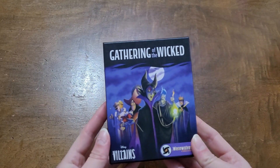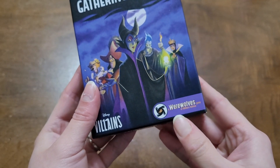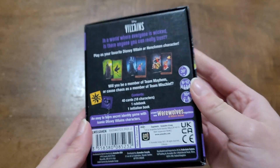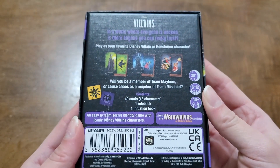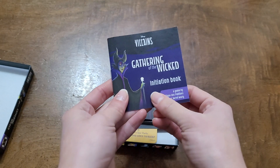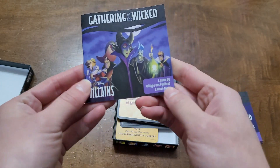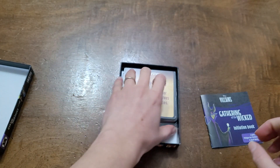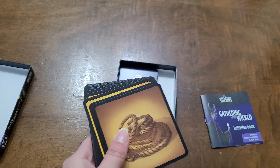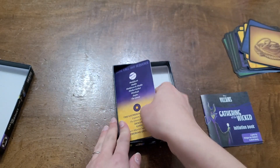Hello and welcome to this game overview of Gathering of the Wicked, a Disney version of the classic party game Werewolves. If you're already familiar with Werewolves, you know the premise: a narrator leads players through a series of days and nights during which villagers are slowly killed off by werewolves secretly living amongst them. The villagers try to weed out the werewolves before it's too late, while the werewolves try to kill every last villager while remaining undetected. With this Disney version, instead of villagers, you all play as classic Disney villains.